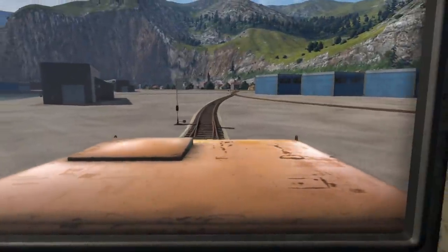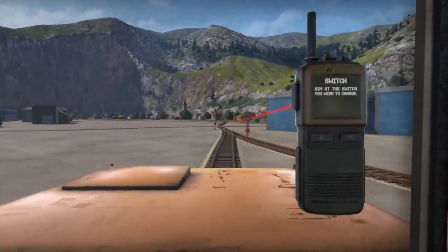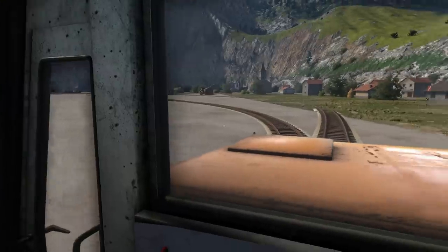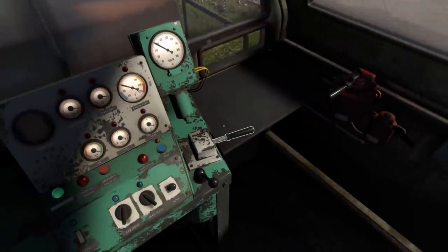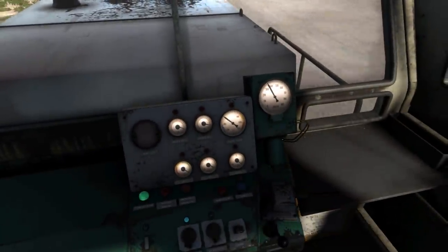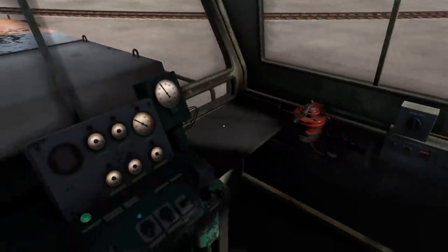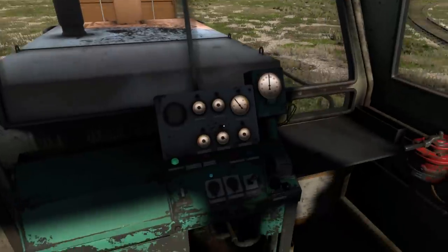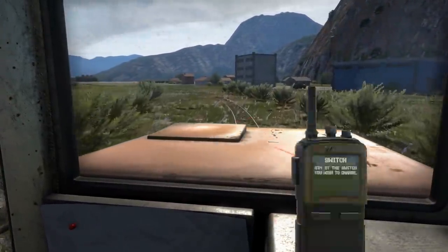We just need to flick right here and this should be the main line — if we just stick to all the right switches we should be good to go. Let's go a little bit faster, we want to actually make this trip. How's the engine tab? Looks fine. How fast are we going? Just under 40 kilometers an hour. The speed limit's probably like 50 in here. It's a better view out the back — at the front you've got all the smokestacks.